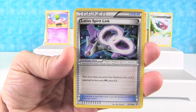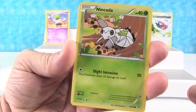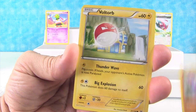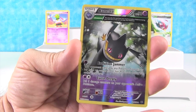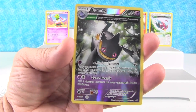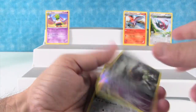We have Latios Spirit Link, Ultra Ball, Trainer's Male, Ninkata, Gligar, Voltorb, Inkay, Binacle, a Binette — Ancient Trait Reverse Hollow, that's really cool — and that's a Reverse Rare. Nice. And an Unpheasant. That's the same one that Drew just got a little bit ago.